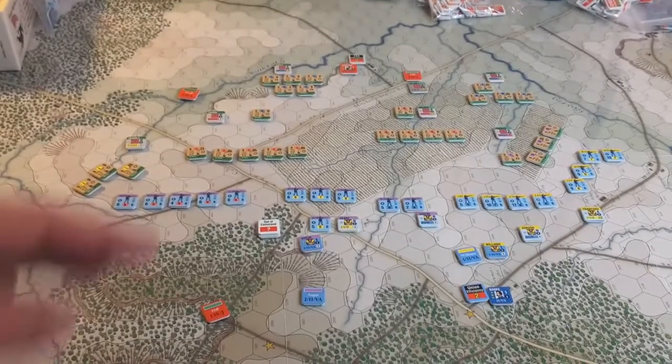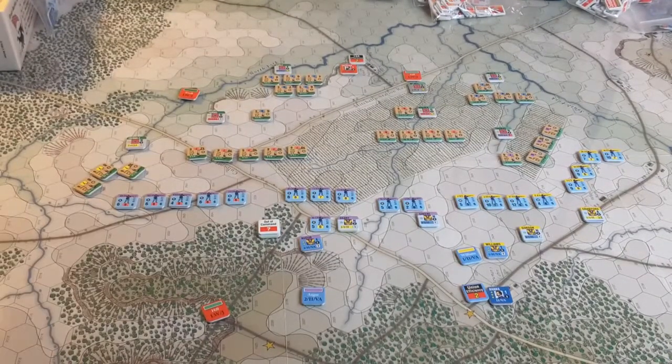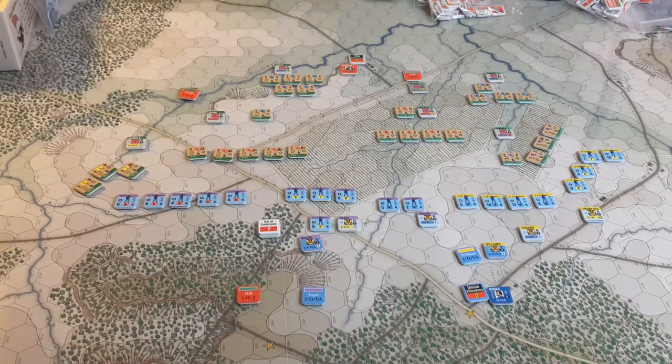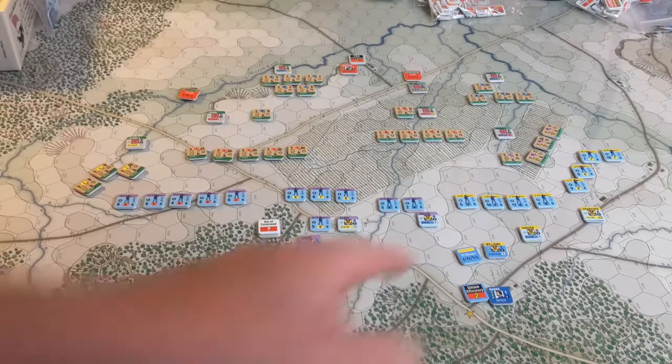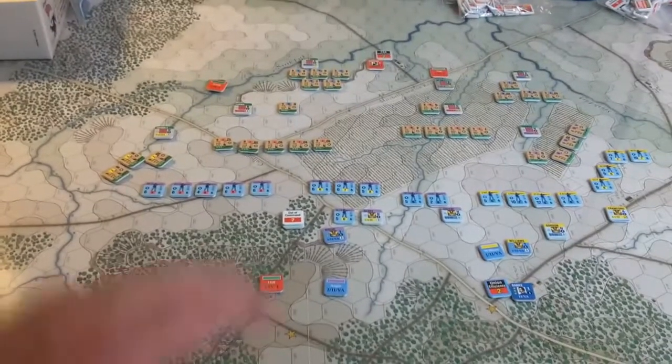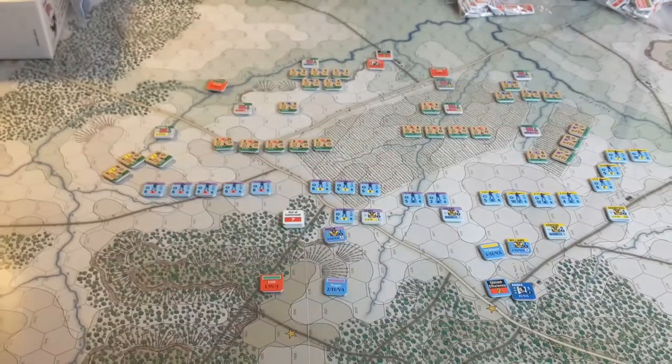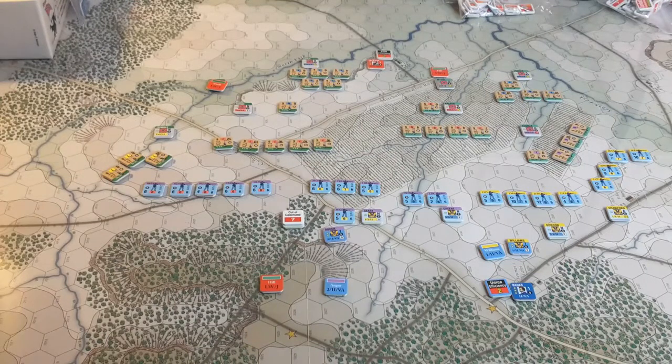This is the situation. If you guys are interested in this and want to see more videos of my test game — it's not an actual scenario — I'll post some more updates. Any questions, give me some feedback and I'll get back to you. Great game, I'm loving it so far. It's the first turn — we've got the Rebels moving forward, trying to push back the Union right flank as well as engage on the left, while the Union is kind of sitting back, probing to see what the Rebels are going to do. Stay tuned, folks.